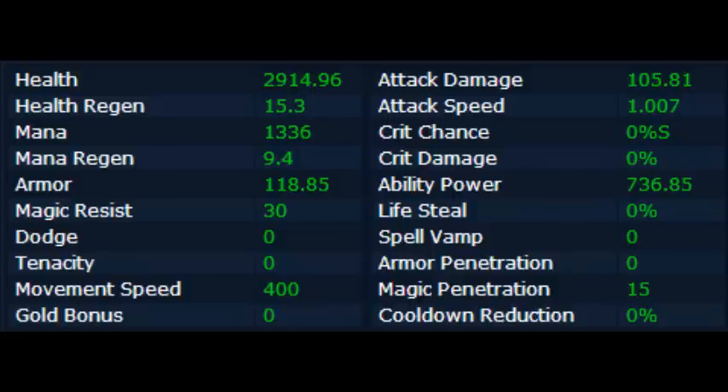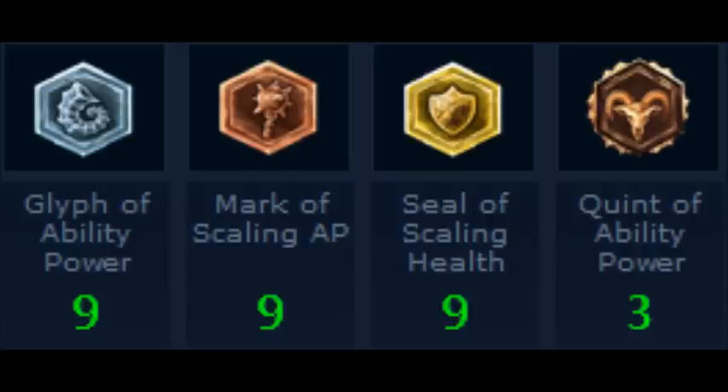Here are some Twisted Fate stats if you want to see them — his health, mana, crit damage, ability power, life steal, all of that. For your runes: Glyph of Ability Power, Mark of Scaling AP, Seal of Scaling Health, and Quint of Ability Power.